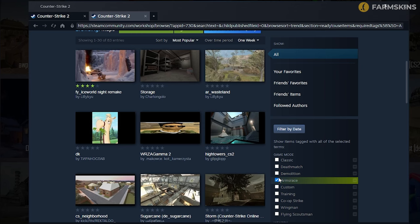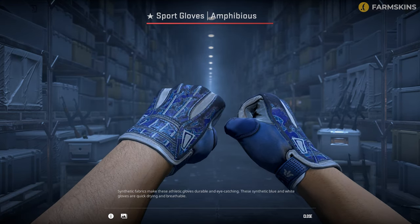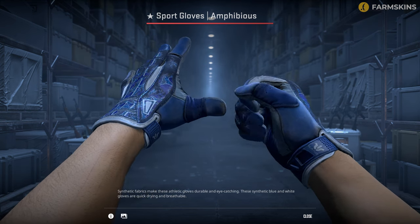It's a real celebration for the handy guys from the Steam Workshop — they've been given the ability to upload custom maps for the arms race mode. From the cosmetics side, they fixed a bug that displayed regular gloves in the main menu, even if you had specific skins equipped.